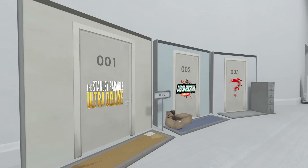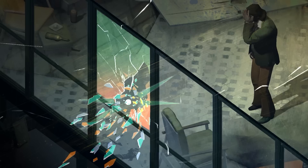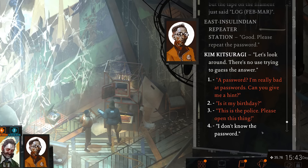Before I begin, we spent a lot of time in Part 1 of this series discussing exactly what choice is, but in this episode we're going to be talking about the different types of outcomes of those choices, which we will call divergences, and Disco Elysium is a master at deploying these. There are many different types of divergences, but effectively they are different ways we can make choices feel meaningful without exploding the amount of work that the developers need to do.